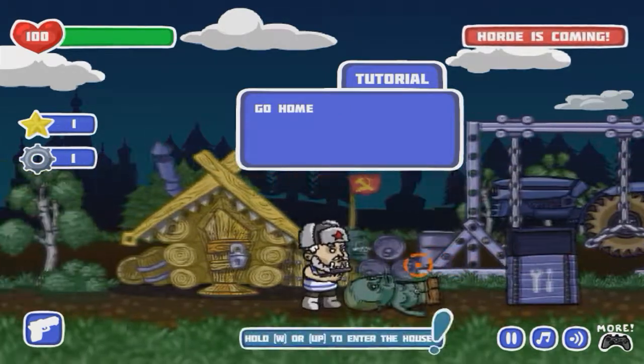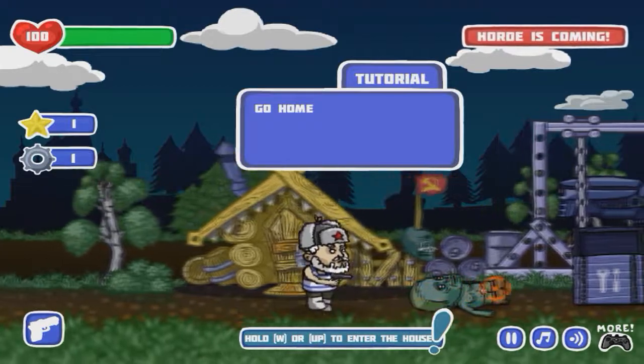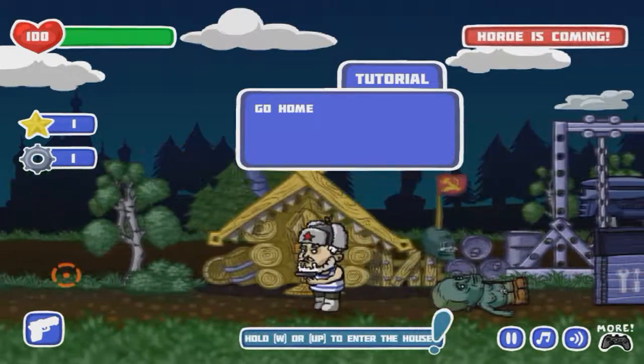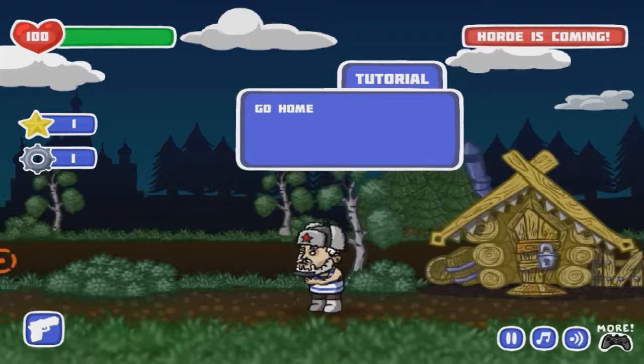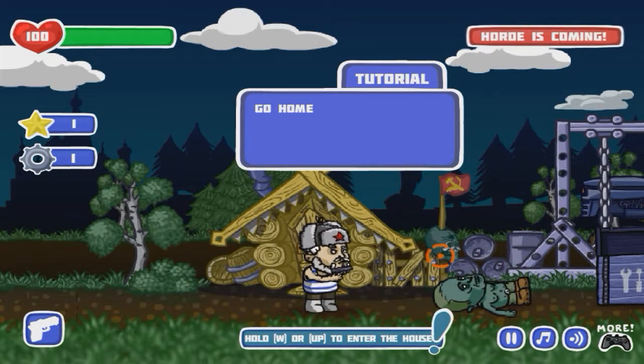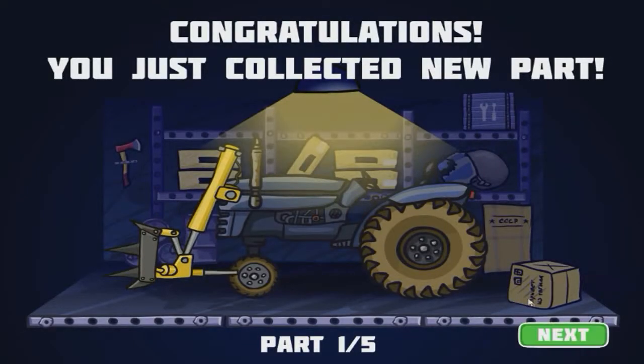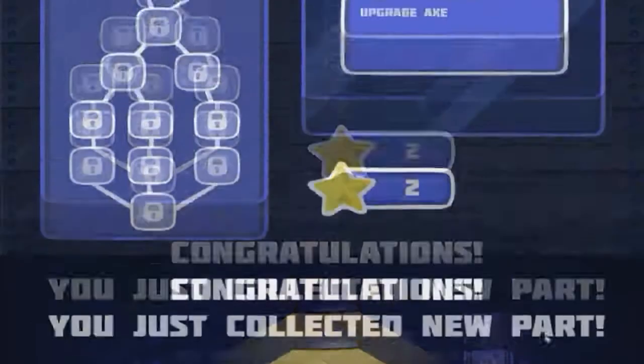Now we have a gear, I don't know what that is. The horde is coming - it says to get in the house, but I kind of want to see where the horde is. It doesn't seem like it's coming. I think it actually doesn't come because it's the tutorial, but let's go ahead and go in the house. We came back with a star and 25% as it says up here. We have one part of the tractor - the front part. We're apparently just trying to build a tractor to get out of the zombie-infested motherland that is Russia, I guess.